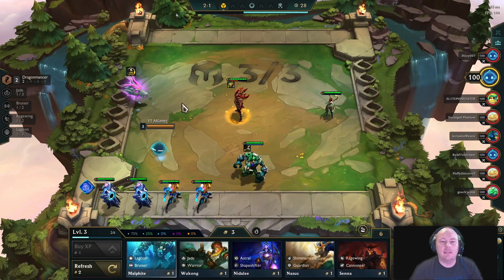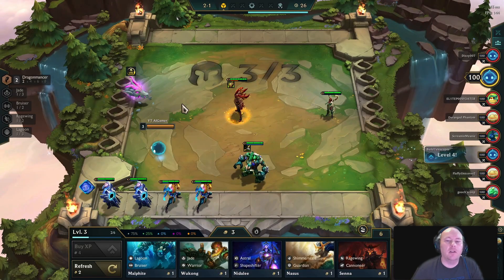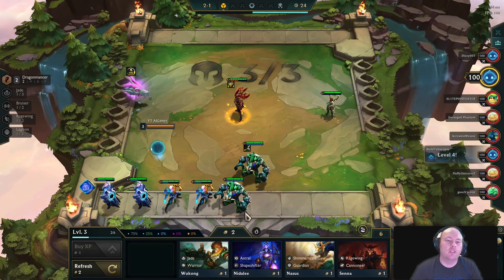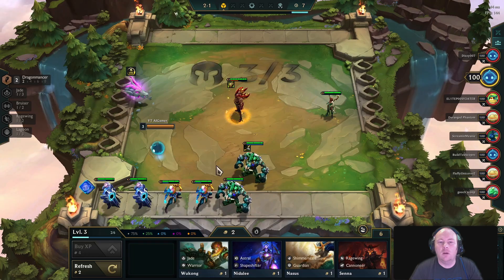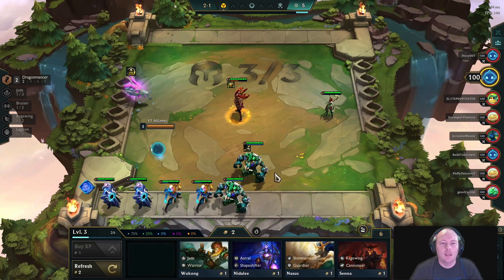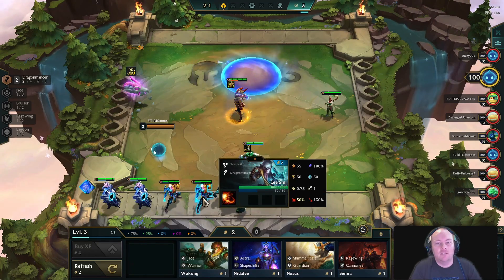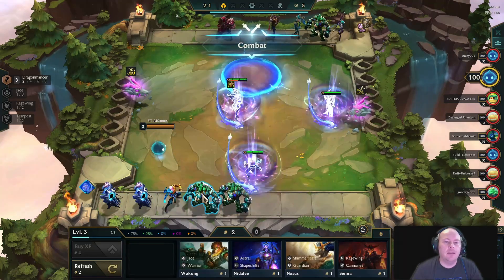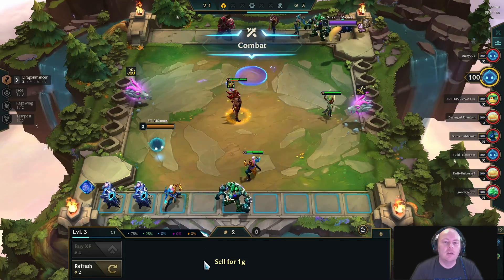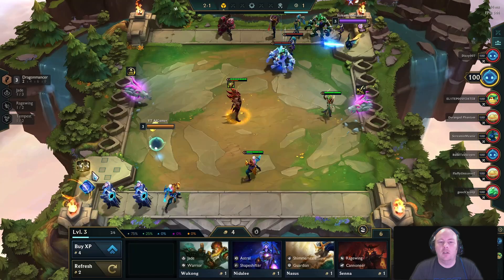Each round lasts about one minute, and they rotate between carousels, monster battles, and player versus player battles. Games can last anywhere from 15 to 45 minutes depending on how quickly you are eliminated. The game probably doesn't feel so simple anymore, but remember, none of this is mechanical. You could easily play the game by just making random choices. You'll get better as you learn the strategy elements over time.